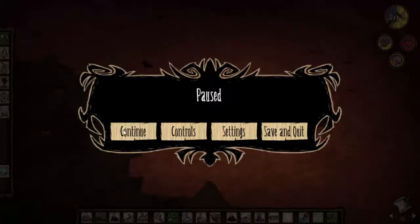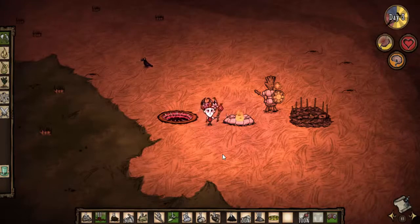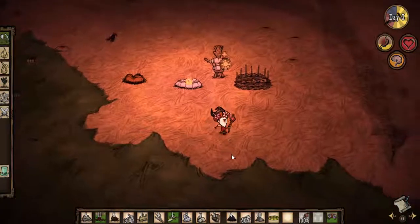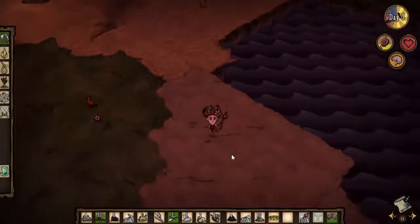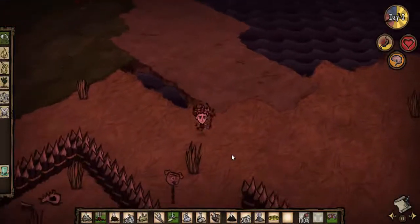Hey guys, this isn't a new Don't Starve, this is an update. I'm playing as Wilson here, trying to unlock Wolfgang to play the next episode for you guys. In my hand I found a fire staff, and just over here over this weird creepy stone bridge.